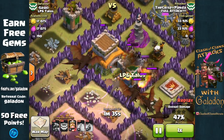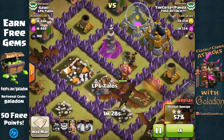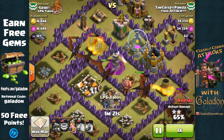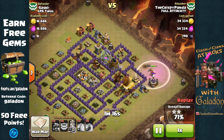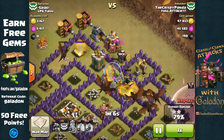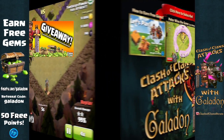With eight dragons still up and only one air defense left, all the spells have been used but it doesn't matter. All three dragons focus on the last air defense and wipe it out. It becomes a race against the clock, but there is more than enough time for Crispy Panda to complete the three star attack. Dragons work their way through every last structure, even getting out to the corners to take out the builders' huts and a sneakily placed Tesla.